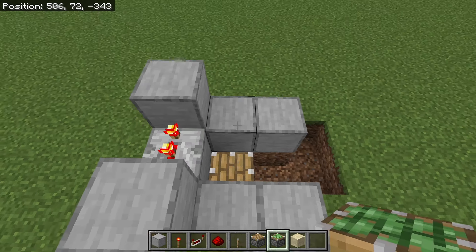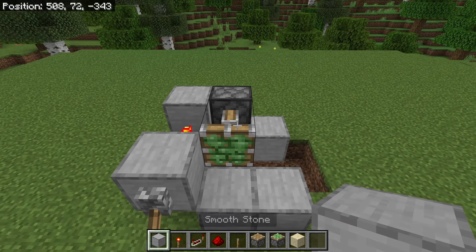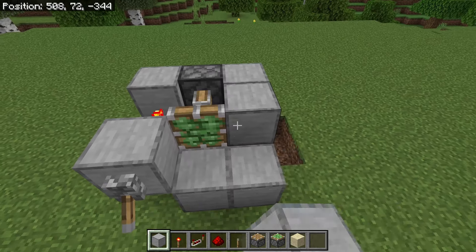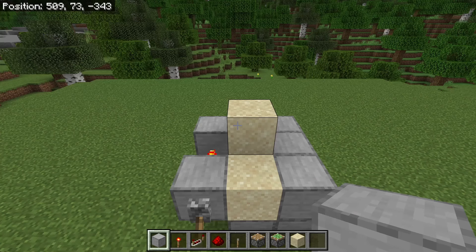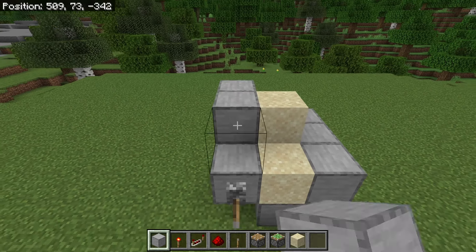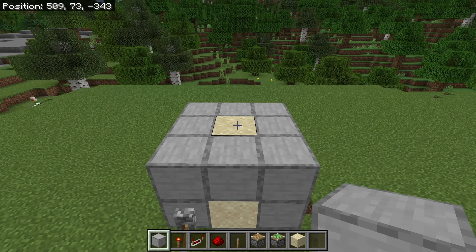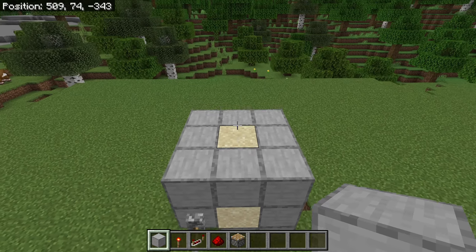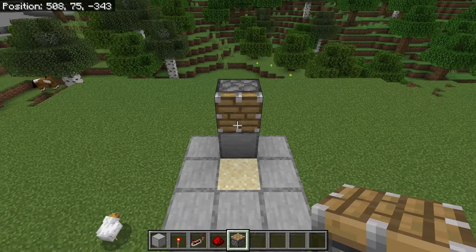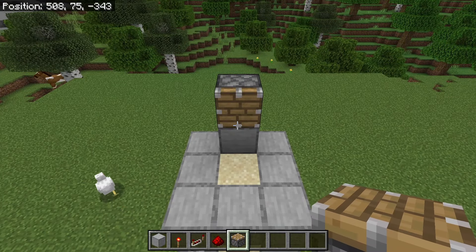Now place a sticky piston at this spot. As you can see, that sticky piston should extend — make sure it is facing this way. Now place 3 blocks over here. Then place sand over here and sand at this spot. The next step is to place a block at each of these spots. That sand and sticky piston system will update the kelp so that it grows instantly. Once you are done with that step, place a solid block over here and a piston on top of it. Make sure that piston is facing this way — it will automatically harvest all of the kelp that grows in this farm.